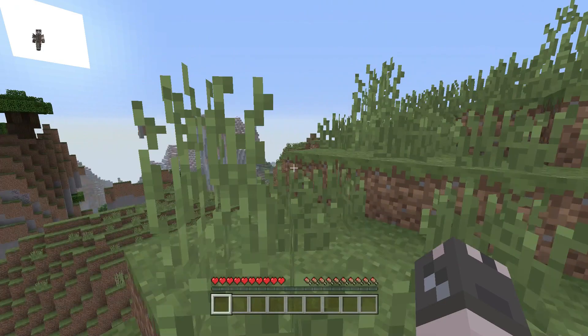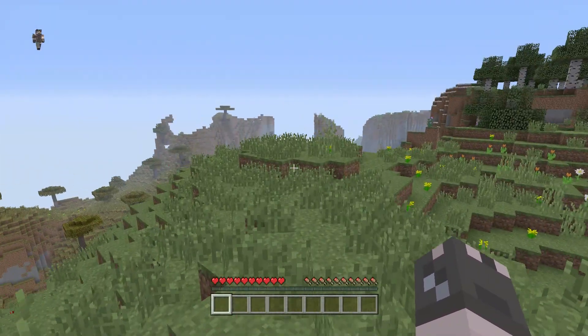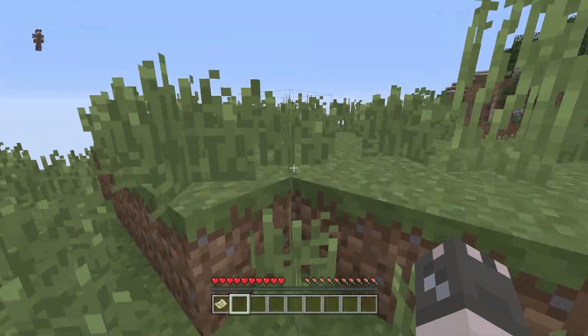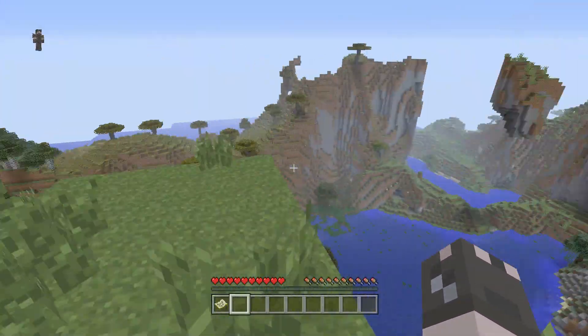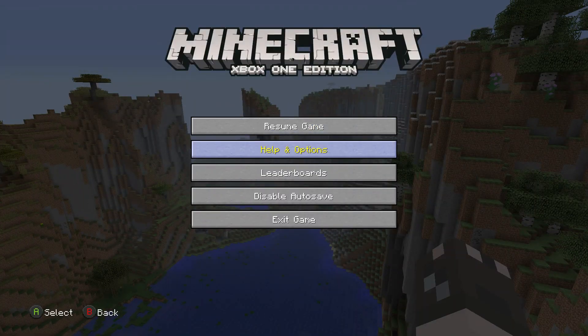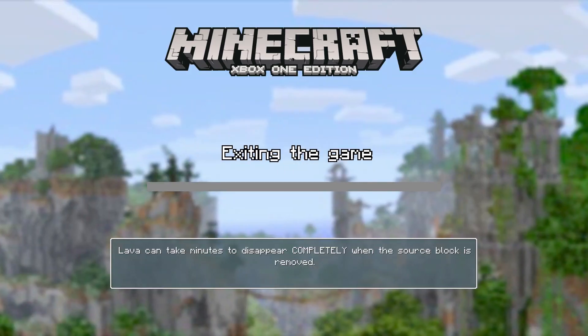You can load up the world just to see what the seed looks like. You don't want to transfer it over if the initial seed isn't what you want. When I did this for my amplified world, I went through several worlds and deleted them because I didn't like the original amplified seed. But if you like the way it looks, you can go ahead and start transferring it to Bedrock Edition.